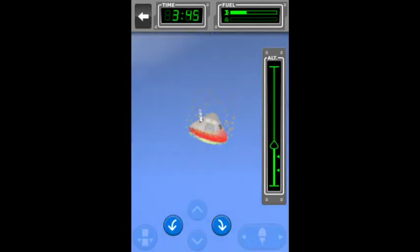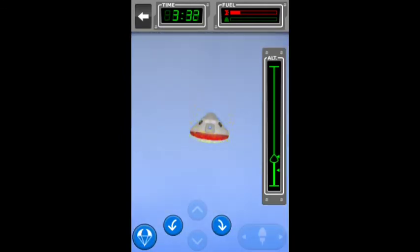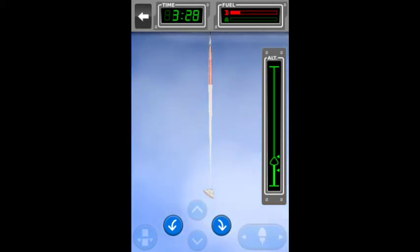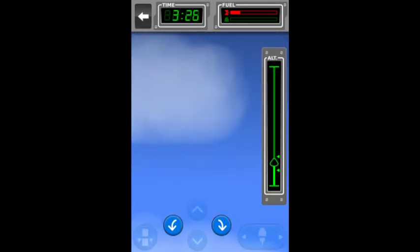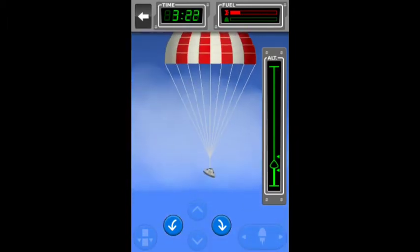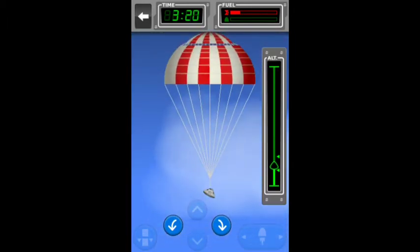As we're between these two green arrows, it will allow us to deploy the parachute. And there we have it — our first astronauts of the UCAEA have re-entered. UCAEA is something I just made up — it stands for Unofficial Craftsman Aerospace and Engineering Agency, and that's who I work for now.